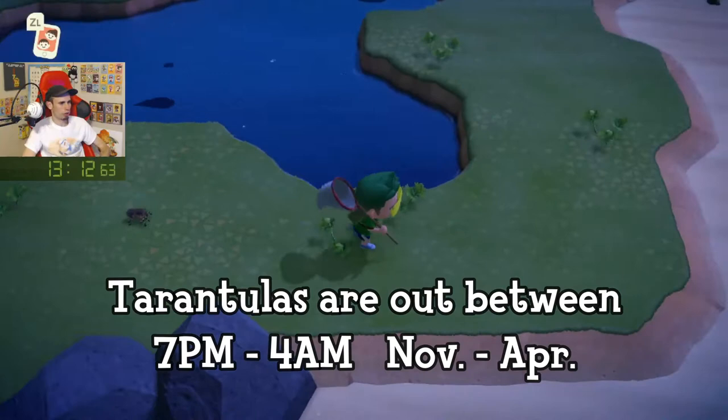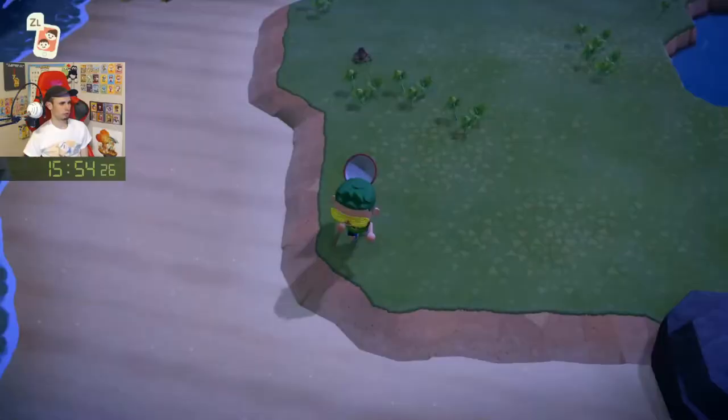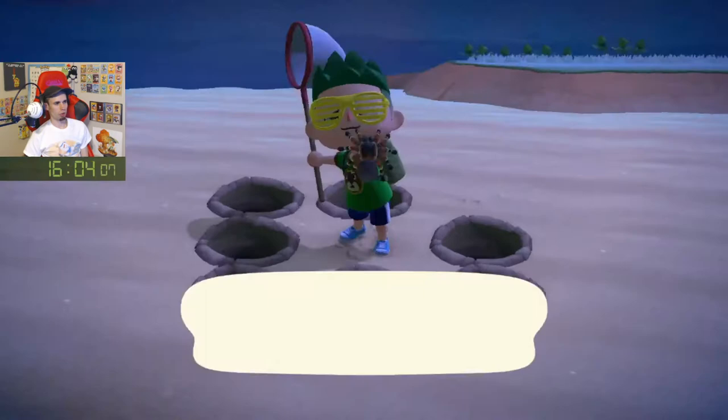All right, so we got our first tarantula — it's chasing us. So then we can go to our little spot, hop in, and with good timing, catch our first tarantula. When you get into the holes, hold A immediately, because it's really easy to accidentally leave the holes and then the tarantula will get you.